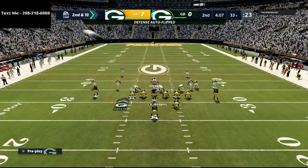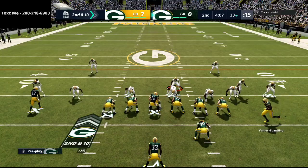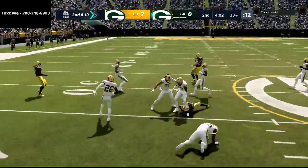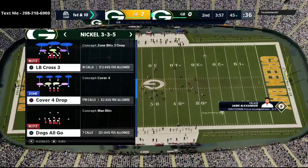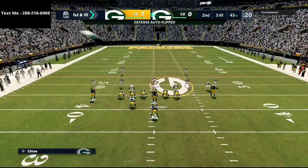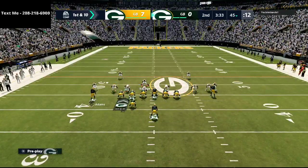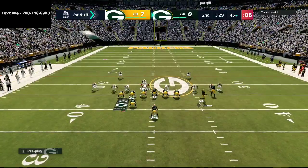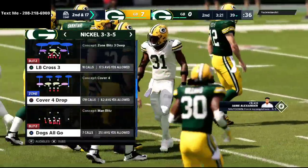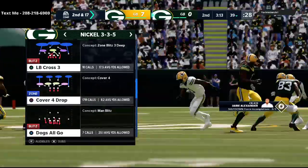Coming back on defense with some mabel coverage, changing things up. He runs a slant — little wheel route to the back, and we were expecting that but need to be sharper in coverage on that side. I send some man pressure to see how he handles it. Quick pressure takes away the snap-throw read — second and 17. Picking and choosing your spots against Strong Close is so important if you're going to be effective.